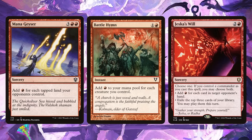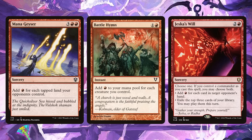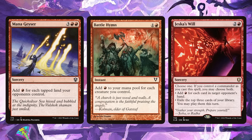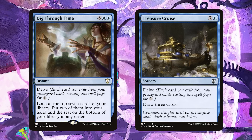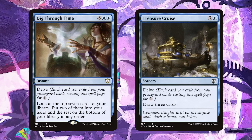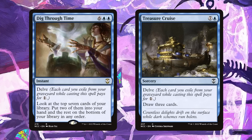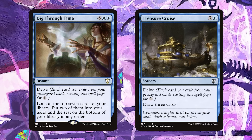Speaking of big turns, the more mana you have, the bigger your turn can be. Mana Geyser can produce a ton of mana and let you go off. Battle Hymn can help you keep going as you put a bunch of goblins on the battlefield and produce even more red mana. Jeska's Will produces card draw and red mana — it's a staple in storm decks. I think Dig Through Time and other delve spells are going to be particularly good: you pay blue-blue for it, delving six cards out of your graveyard, dig deep and get more spells to cast — but more importantly, eight goblins onto the battlefield. That's supplemented with other delve spells like Treasure Cruise.